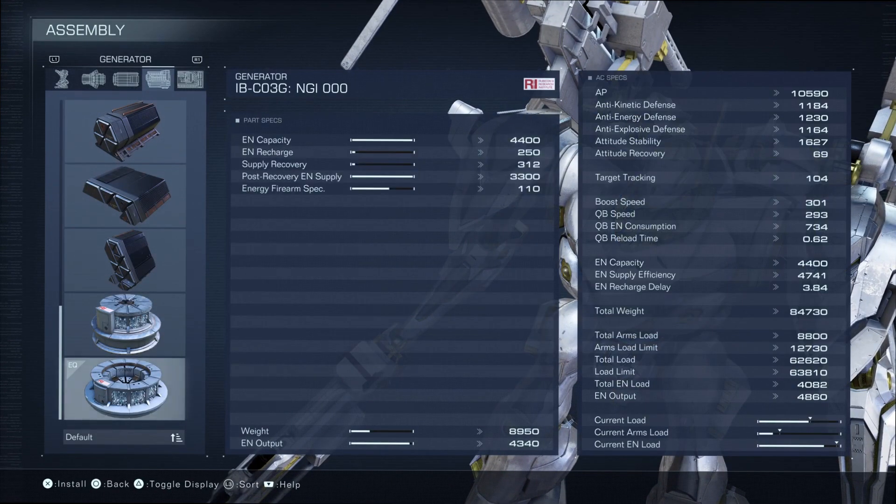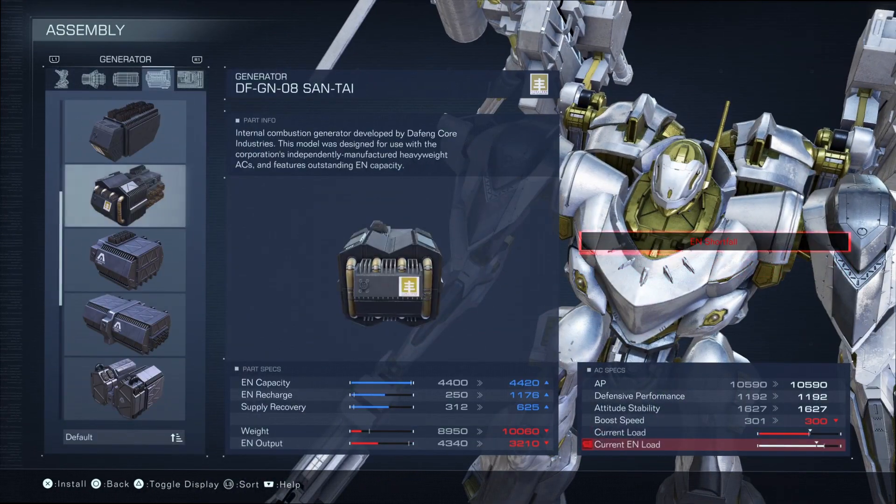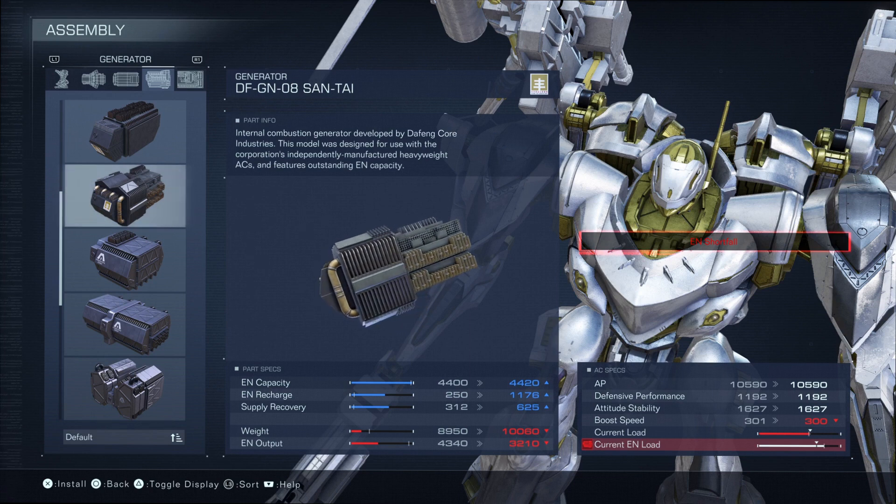Most of it is up to you. However, the most important part is your generator. You want one with a lot of EN capacity because you'll need to fly around a fair bit during this mission and use a lot of Assault Boost.